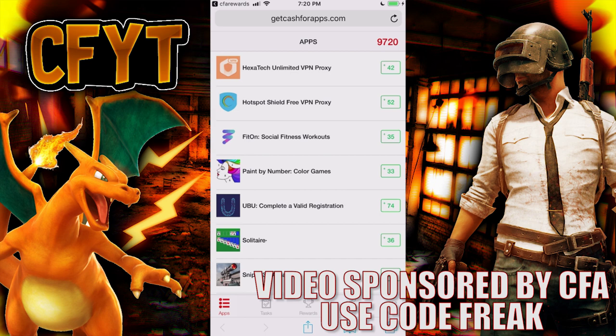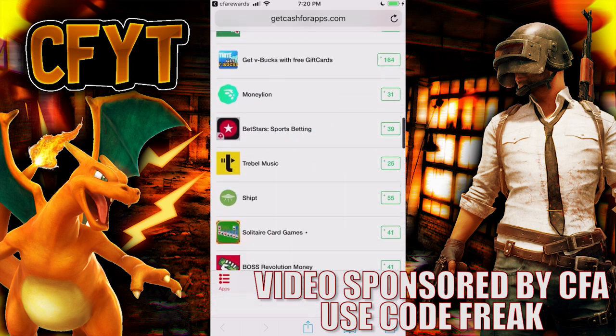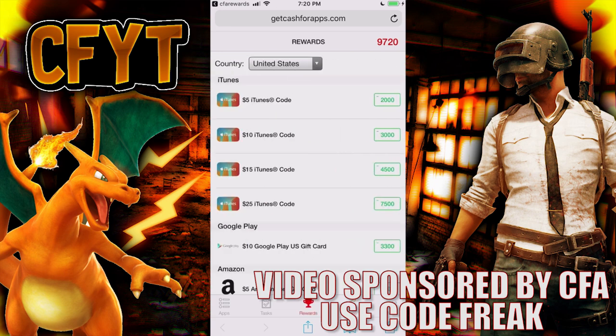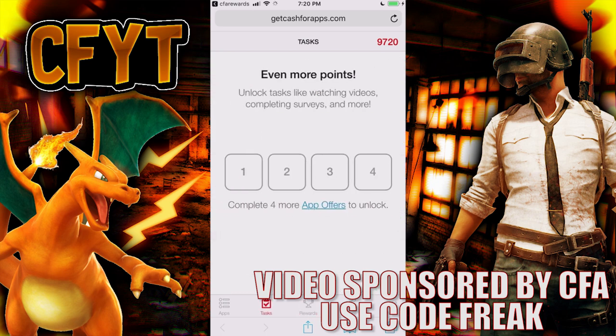On this application you can see we have two VPNs as well, so you can use the VPNs in this app. You can also get some points to get a free gift card. There are several other apps on this application — it's called Cash for Apps. Make sure to use my code 'freak' down below to get some free points. With those points you can purchase a gift card: for 2,000 points you get an iTunes gift card, or for 3,300 points on Android you get a ten dollar gift card.